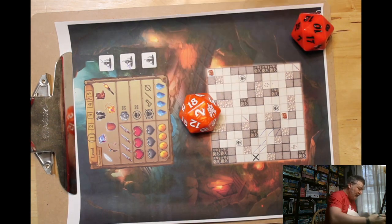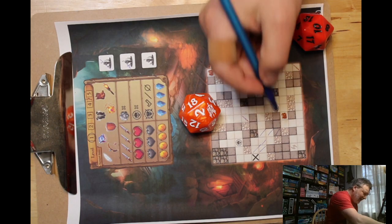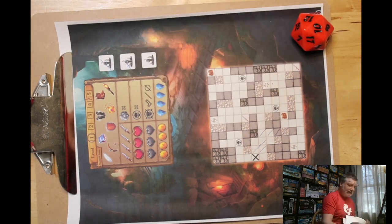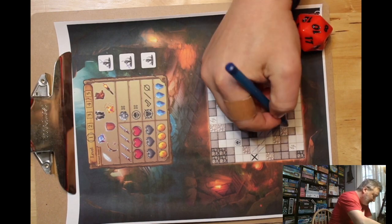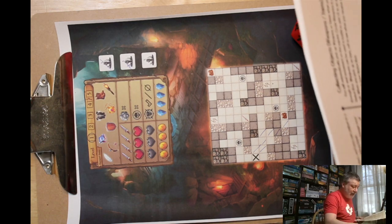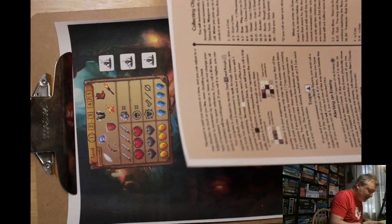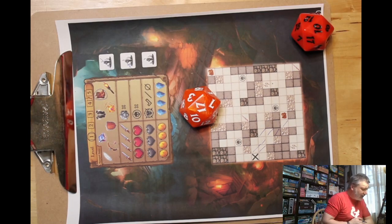There's another two. I'm going to read that as I can do this. Fourteen — that lets me move two in any direction. One, two. Item! Roll on the item table — I got a seventeen. Seventeen gets me boots. Rough spaces no longer affect my movement. So I circle this and show that I have it.